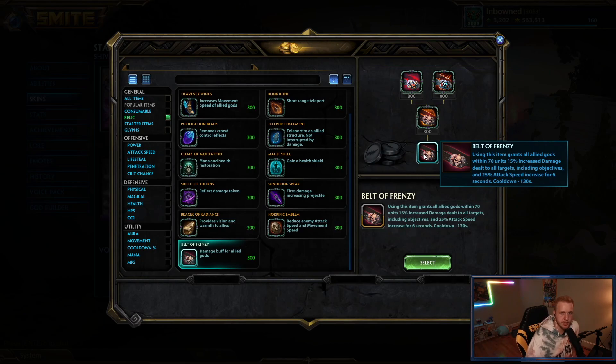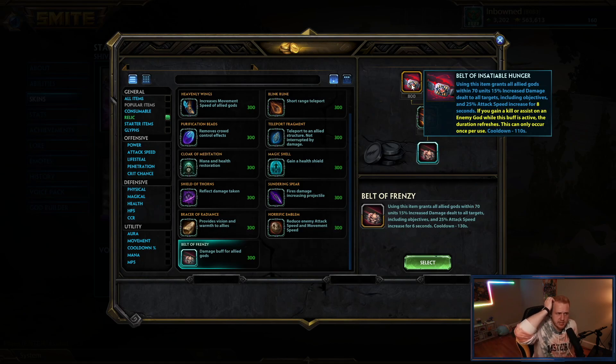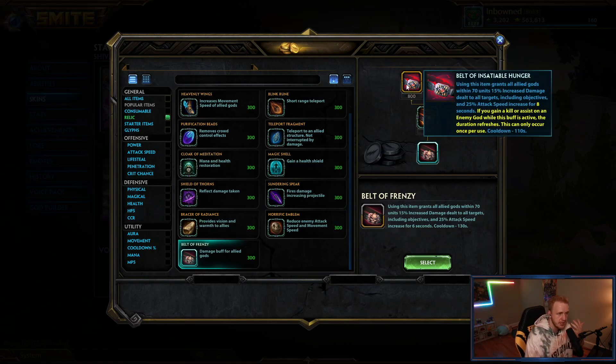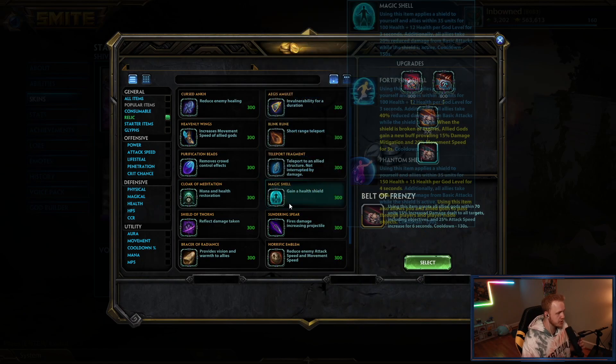Belt of Frenzy is a really good level-one start and really good at level 12. Belt of Insatiable Hunger I think might be a bit stronger right now — you can make it last 16 seconds if you time it correctly on Fire Giant, because killing the objective while it's active extends its duration. If you do this during a Fire Giant fight and kill it just as the belt is about to expire, you've got a 16-second frenzy — absolutely incredible. Belt of Berserker is great if you need to instantly burst an objective fast off the rip, though it slows down quickly. It's pretty 50/50: Insatiable Hunger is better for team fights, Berserker is better for one-shotting objectives.